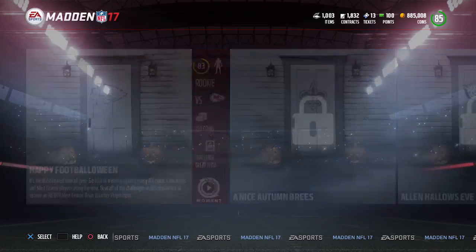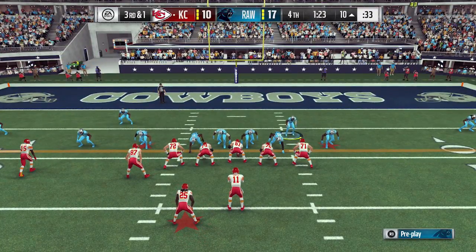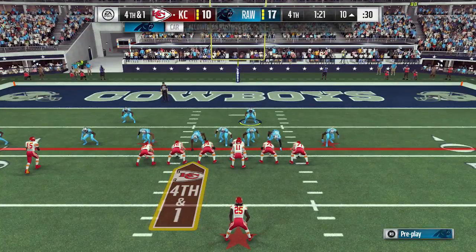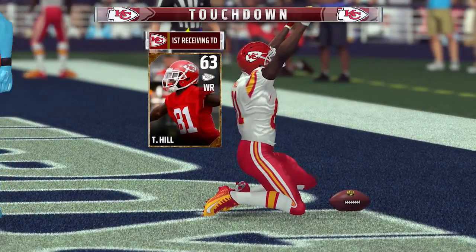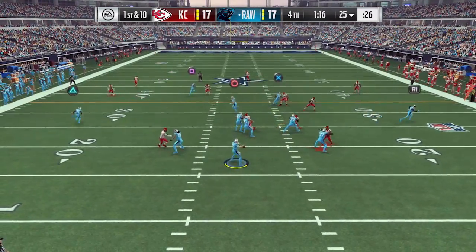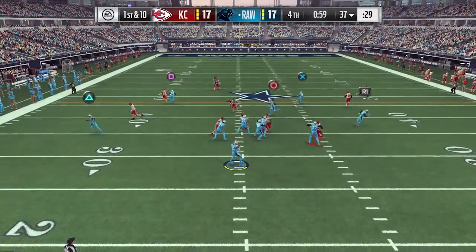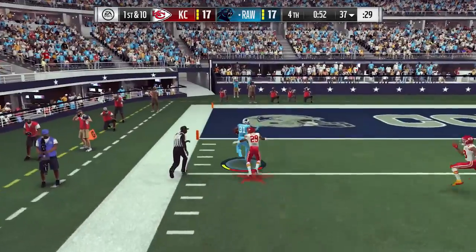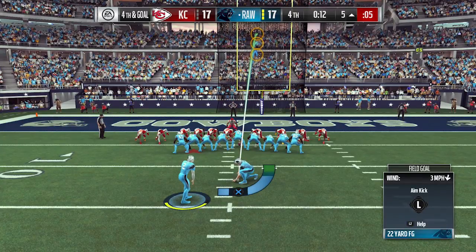The first things I want to talk about are the aggressive catch updates. They tuned down aggressive catch win chances in two-man catch interactions — meaning when a wide receiver and a defensive back are in one-on-one coverage jumping up for the ball, you're less likely to come down with the catch. This likely affects offensive players primarily, since offense is the only side that has the aggressive catch mechanic.